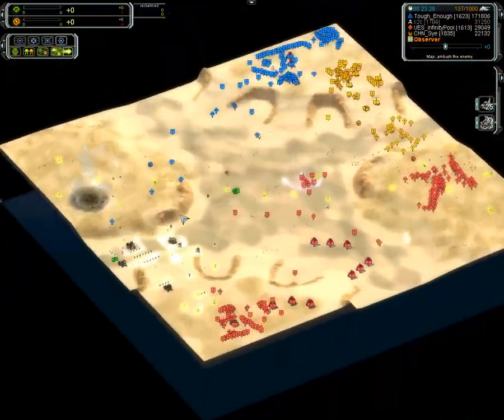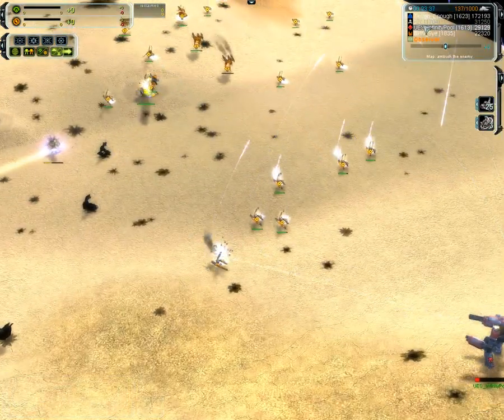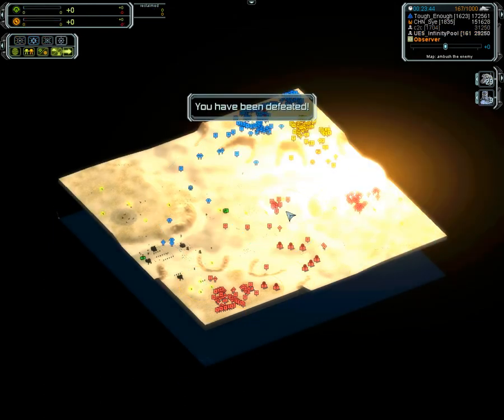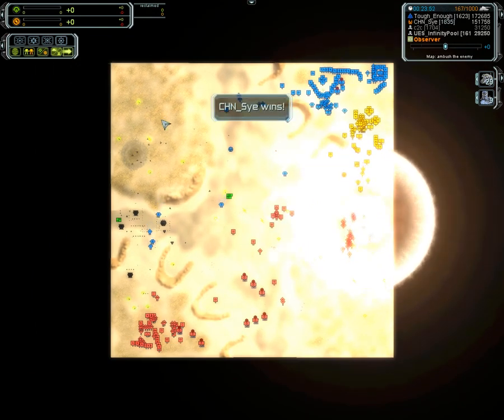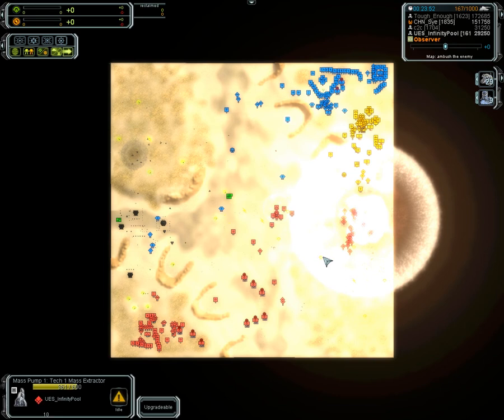Infinity Pool now losing his ally — no reprieve. He's pretty much done as well. He looks like he's just moving in with his ACU at 90 kills, running into a Tech 2 point defense. Infinity Pool making this straight line — he's also going to die. So a 24-minute game, really good. Good use of Tech versus map control. Tough Enough — on a map with such spread-out mass, that's quite dangerous to do a SimCity, but C2C was not able to make him pay. The superior eco of Tough Enough with more Tech 3 land just kind of overran C2C, with a small micro mistake there at the end. On the bottom, a really nice even fight between Infinity Pool and Psy. Hopefully people enjoyed it — definitely check out the cast from TJ and Napalm, I'll link that in the description.